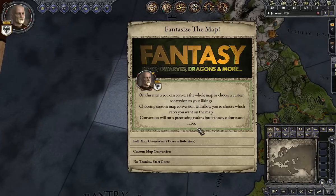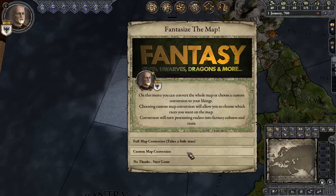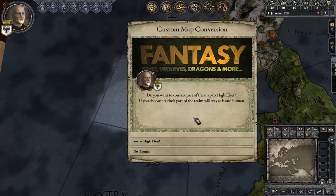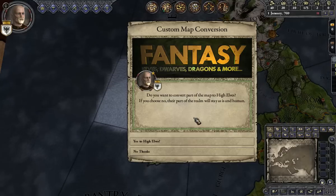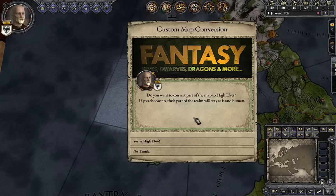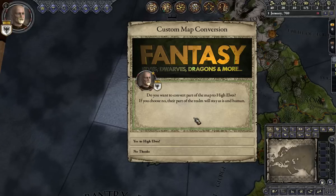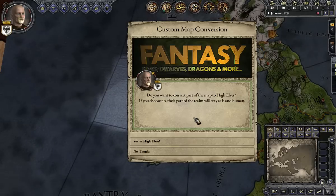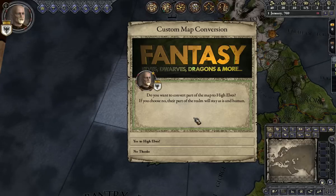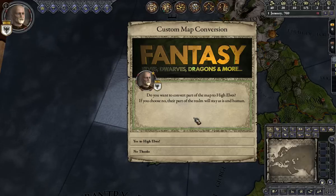Now we can customize the map. I don't want to do a full map conversion — I don't really like all the races to be in there, it gets too much. So I'm going to go with the custom map conversion. We get to choose which different species to put on. Jordan already has it set so they'll be placed on preset countries, alongside the normal countries that are already there. Middle Francia, York, Wessex, Essex — these are all still on there, just maybe alongside a goblin horde or something of that nature.